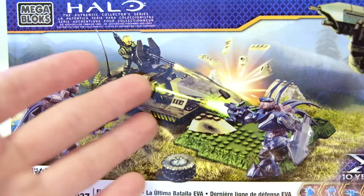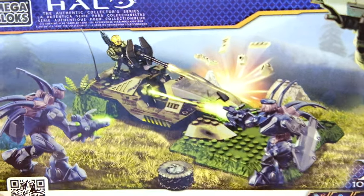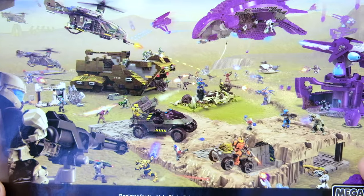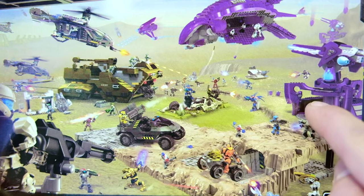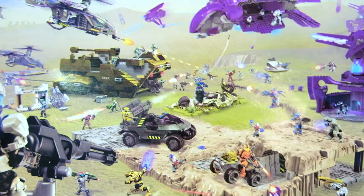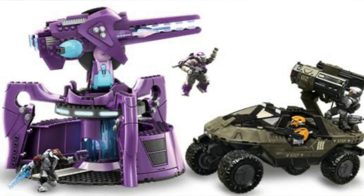Just look how the EVA's Last Stand set blends into this grass from Reach or something — it is really exceptional. The hunters look amazing on this packaging. And when you turn it over, you can see the full-scale battle lineup of the 2011 sets: the Rocket Hog versus the Phantom, Falcon, and Elephant. You can see that Mega Bloks in general blew up after this time period — the first ever Battlescape, lots of new molds, that new ODST with drop pod. The EVA's Last Stand was sold at the same time as the Rocket Hog versus AA Gun.